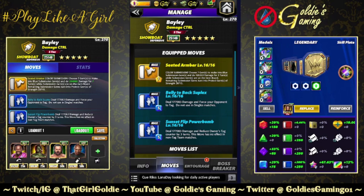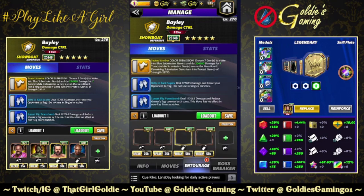You can use it in a singles match - it'll deal the damage, it just won't have the tag effect. Blue two, the Sunset Flip Powerbomb: 5 MP, deal 177,083 damage and reduce owner's tag counter by three turns. This move has no effect in non-tag team matches, so we're going to be doing a tag team match for this. The options on the road for women's tags are abysmal, so it's not going to reflect nearly as well as I'd like.